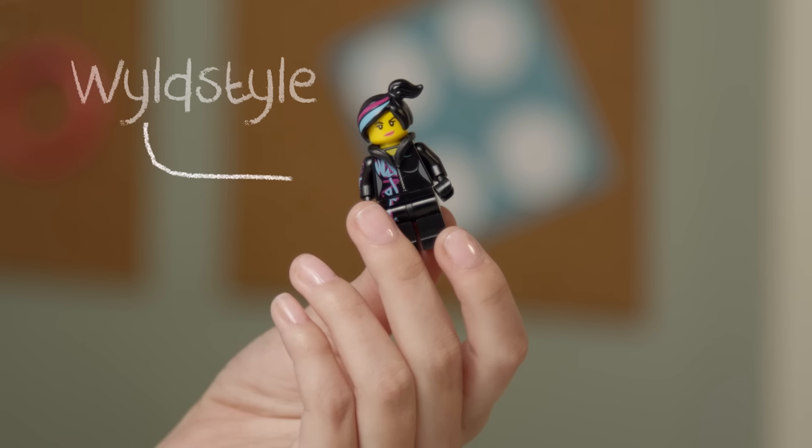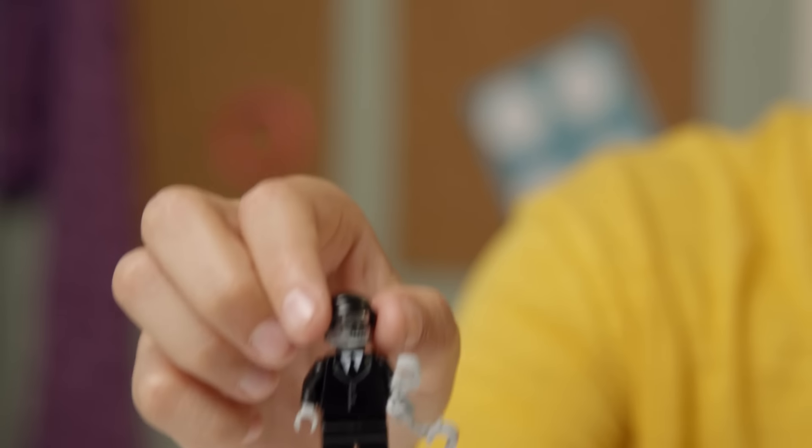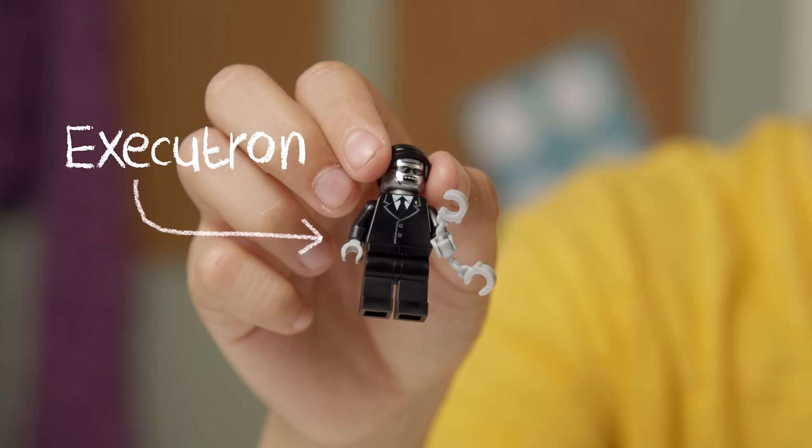Today we're building a set inspired by the LEGO Movie: Cloud Cuckoo Palace! It has 197 pieces. It comes with Emmett, Wildstyle, Unikitty, Executron, and a snail!